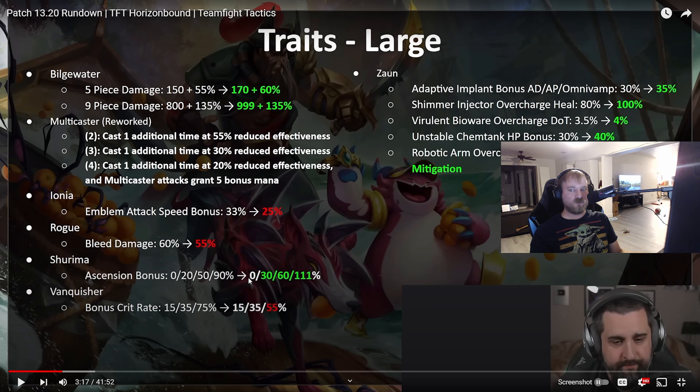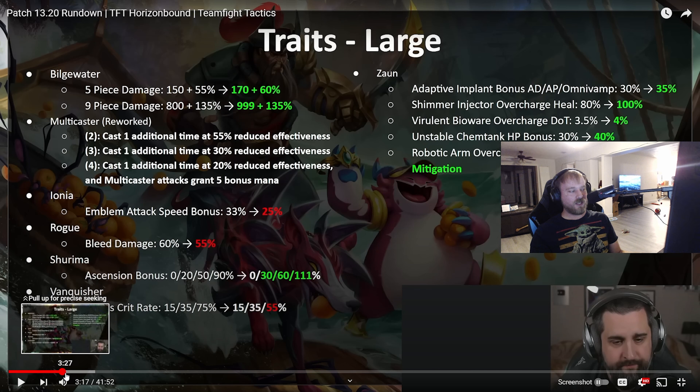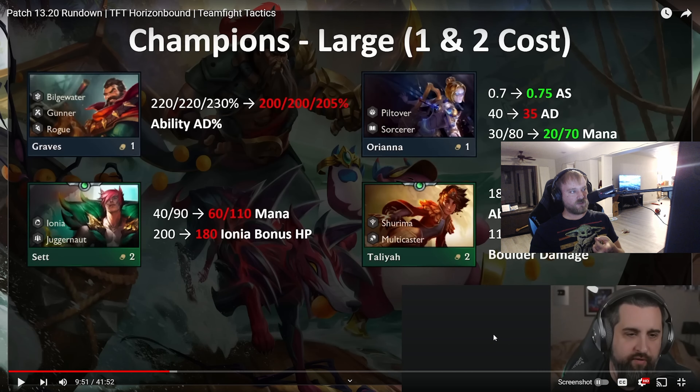Rogues got nerfed as well, just 5% so not too much. Shuriman got a buff — 100% needed, Shuriman was terrible last patch. And Zaun got a buff, specifically the different chem mods. Not everything got buffed, just the chem mods. Unstable Chem Tank's bonus HP going up to 40% is a little worrisome — people got sick of exploding J4s, but maybe you can do that again.